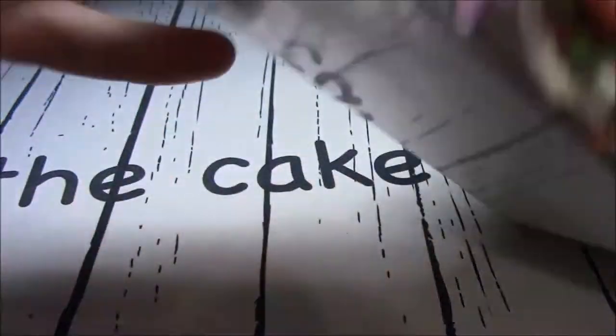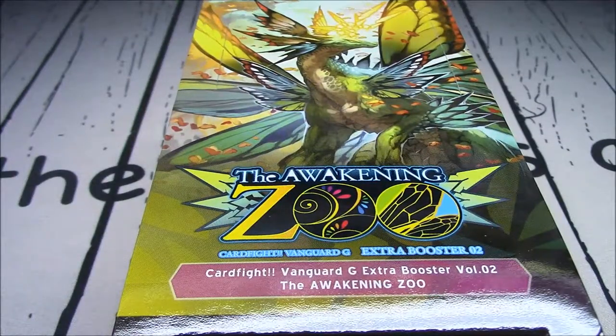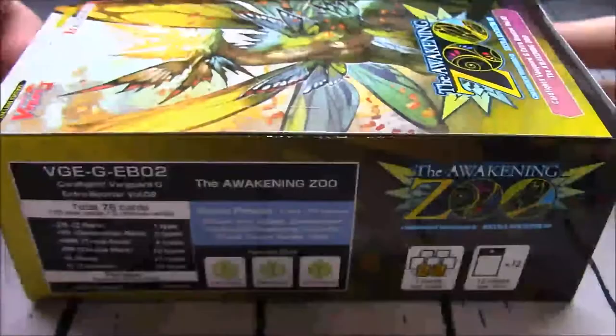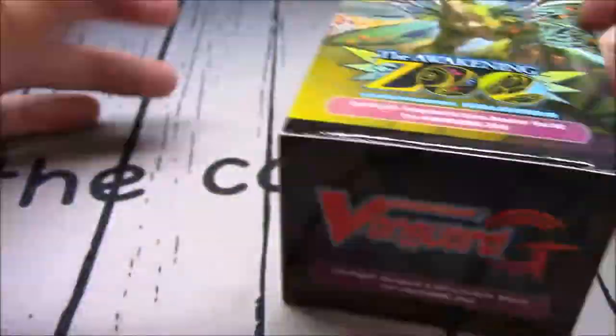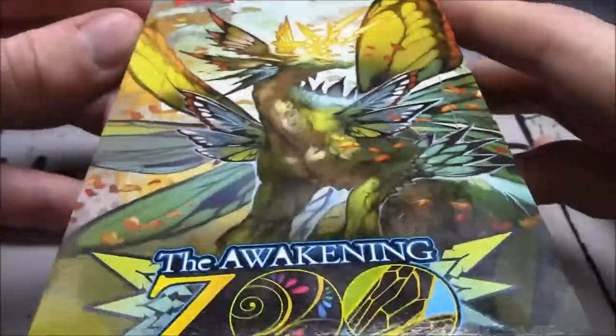The set comes in 12 packs, 7 cards each, with 2 R's in each pack or above. We do have Xeroth Dragon of Deathgarden, Zoa, as the Z-R.